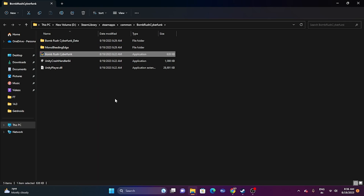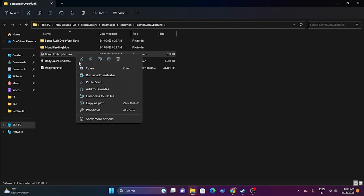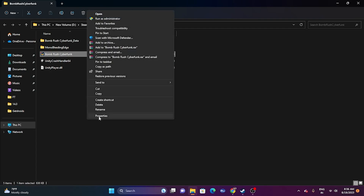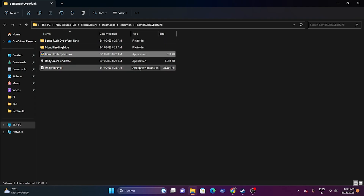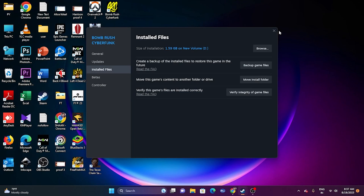If that doesn't work, try running the game in compatibility mode. Right-click, go to show more options, properties, compatibility, and check 'Run this program in compatibility mode.' Set it to Windows 7 and click Apply. If Windows 7 doesn't work, change it to Windows 8, click Apply, then OK. Close everything and try launching the game.